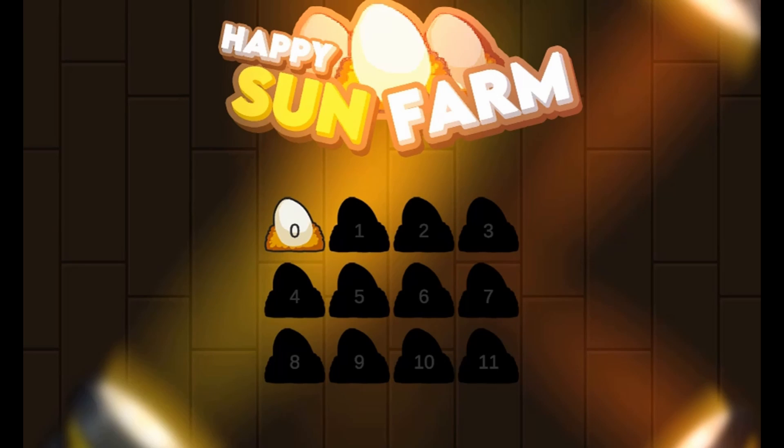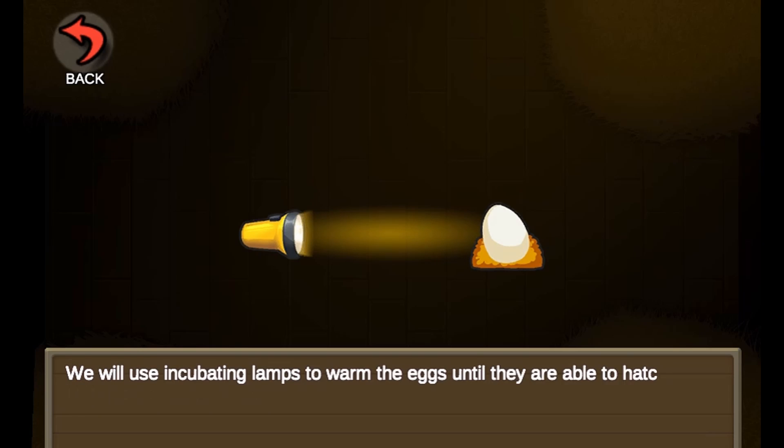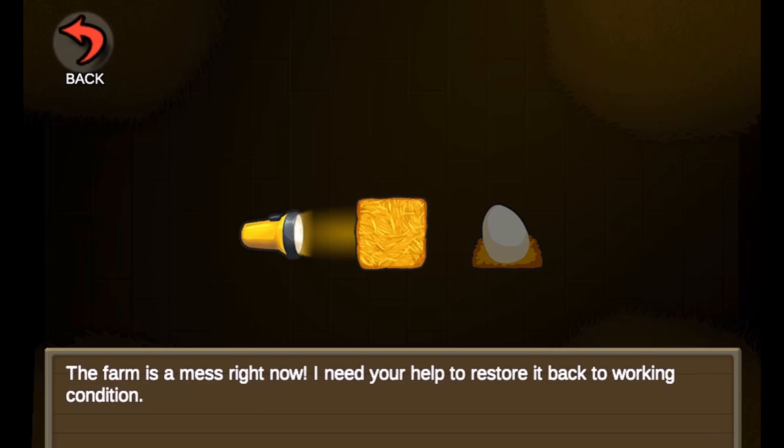Legends of Learning presents The Happy Sun Farm Game. This is a science game that makes learning about transfer of light energy fun and easy to understand.